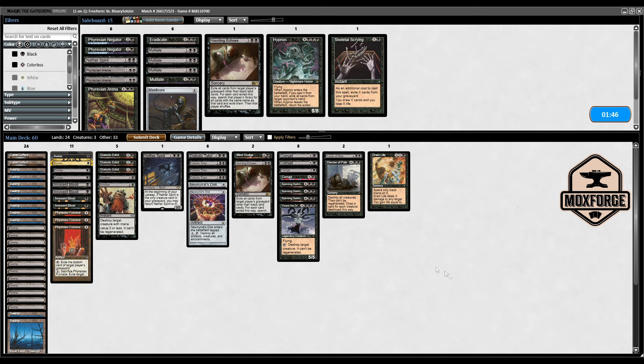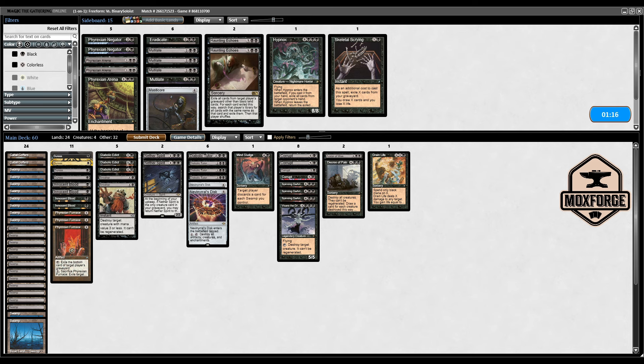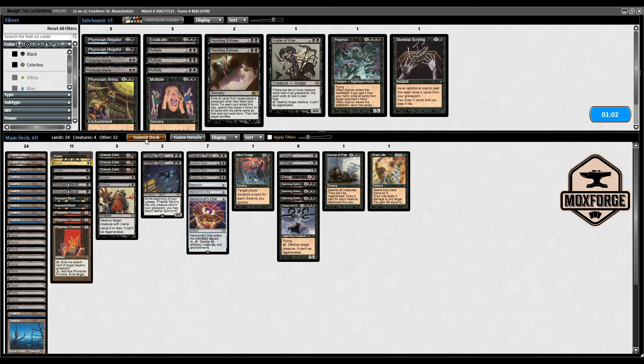Let's cut Hypnox. Thinking about Haunting Echoes number two — it's kind of a combo with Phyrexian Furnace, but maybe I want another Nether Spirit. I think Haunting Echoes is a trap here. Nether Spirit seems good. Massacre might be playable but then I'd want to cut something. And now we're doing our best.